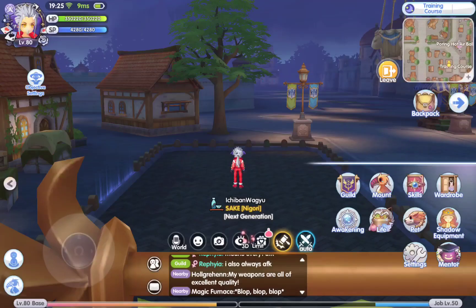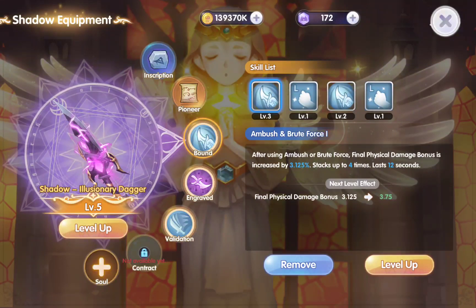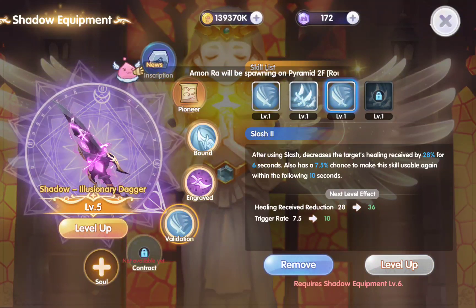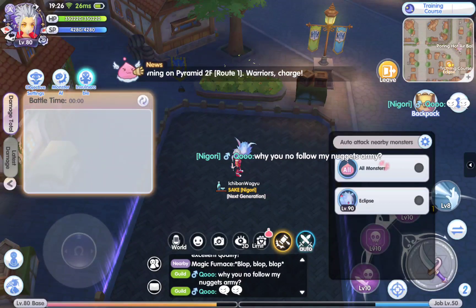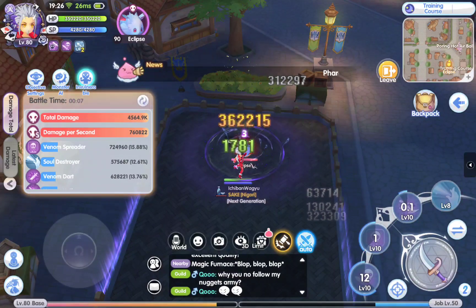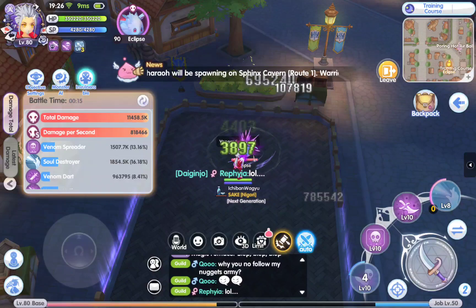Let's go back to Mini Eclipse. With the shadow equipment skill at level 3, I use Ambush with Venom Knife, then Slash as the third skill. Let's go! I believe this will contribute about 700k DPS. Let's see how it turns out after 1 minute.